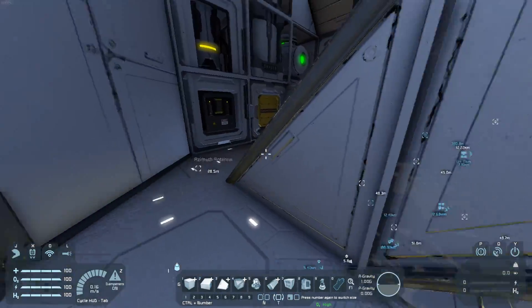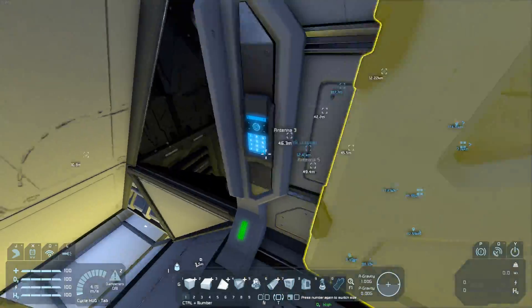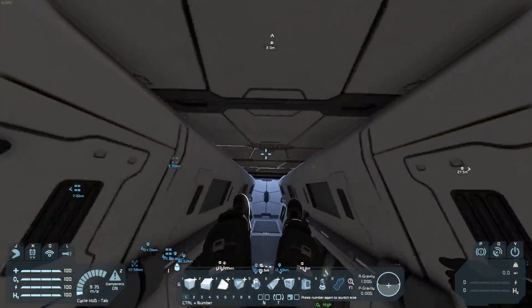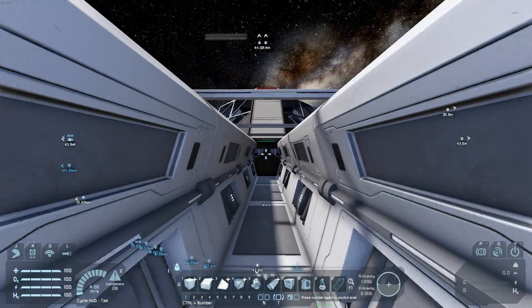I'll give you a quick flight test in a minute if I remember to do so. But let's actually get to the inside of the ship — normally I do the bridge last, but I've done the bridge first because of where things are at. So let's actually go inside the main spheres and show you what's going on.